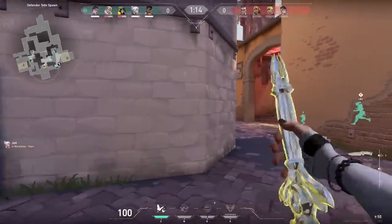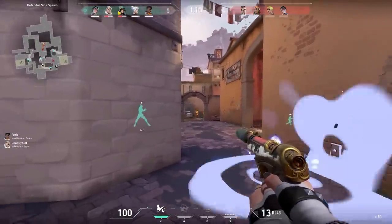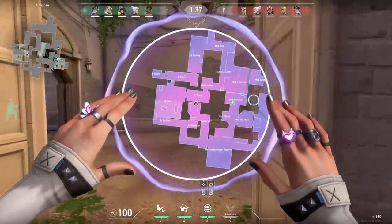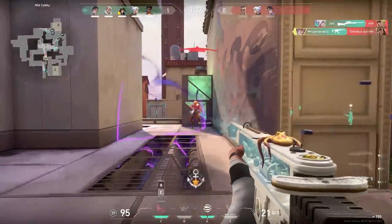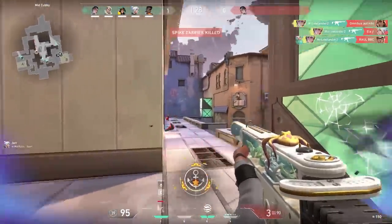A golden rule for playing around mid on Ascent: don't peek solo, but if you peek with a teammate, go for it. So this next play I would not recommend — I almost died and gave the enemies a Spectre, but in the end it luckily worked out.